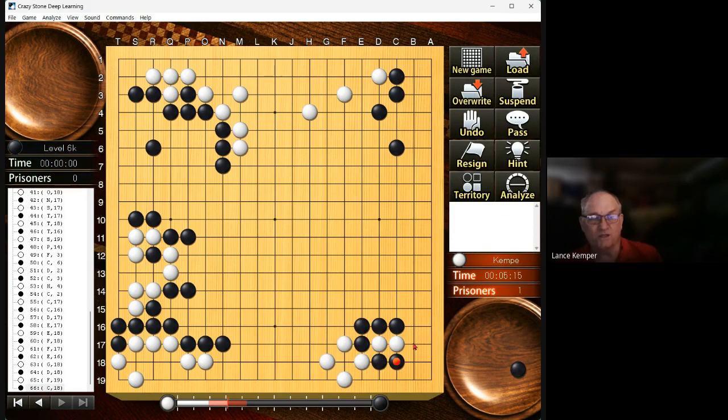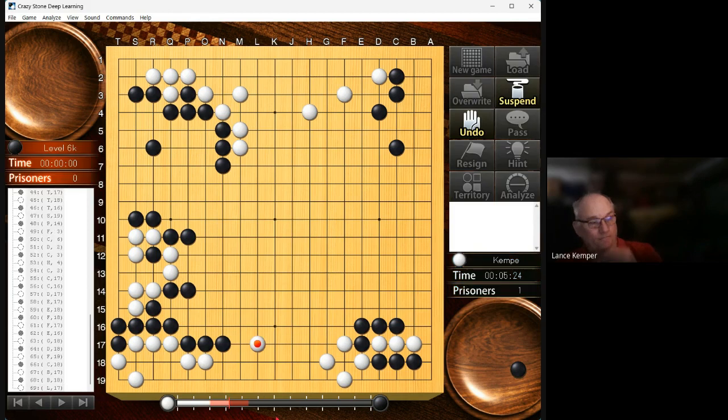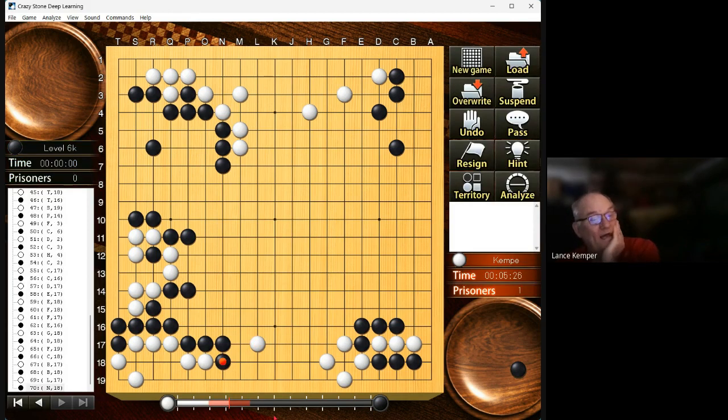We're going to want to do this at some point — I'm just going to do it now so I don't have to think about it. I'm only 2k in this game. I think the good move — I'm not concerned about this area because of the aji. This free stone looks lonely now; he just took that away and I'm kind of far from home.